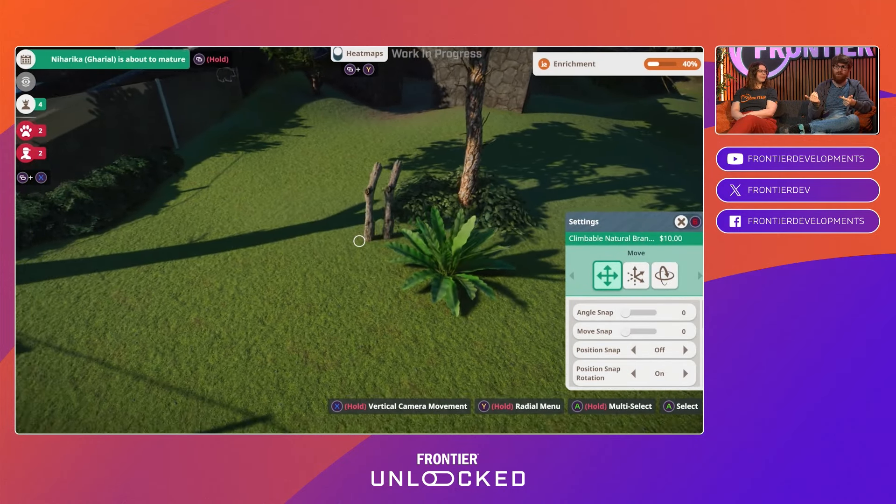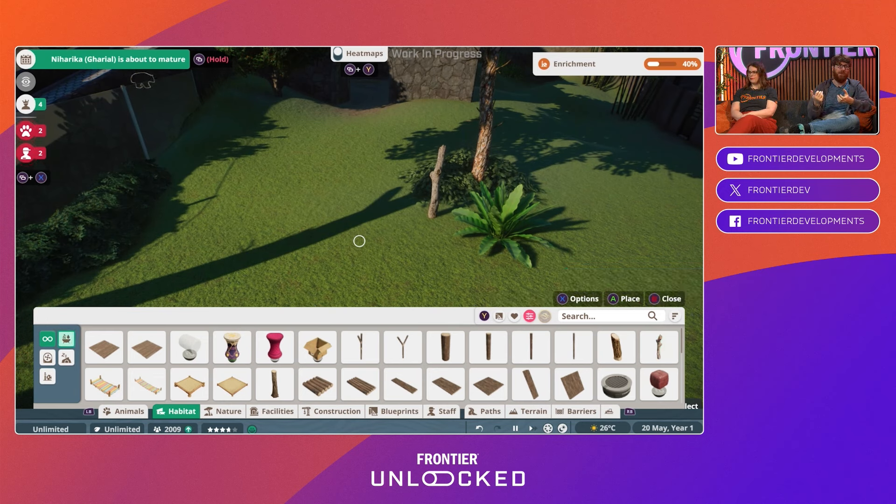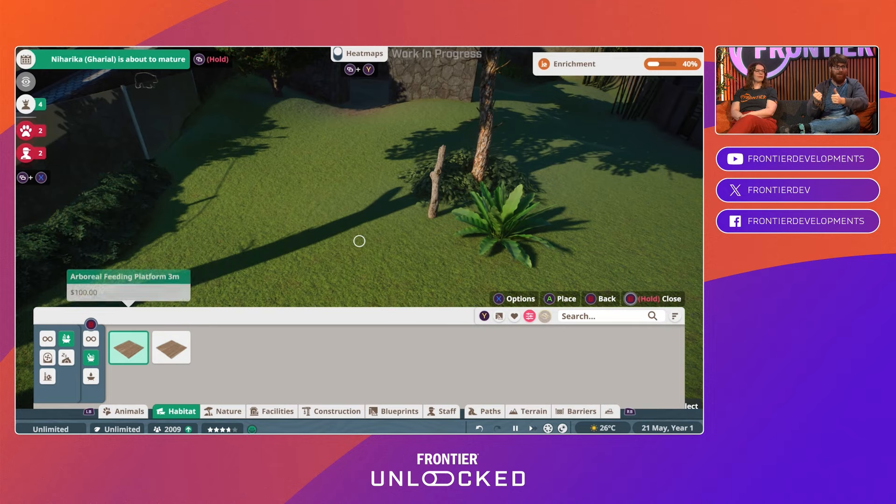We've got shortcuts all over the place. We've added a radial menu that is very helpful — it becomes muscle memory as you start building, where you just hold the Y button, spin the thing around, and you're doing your advanced moves.